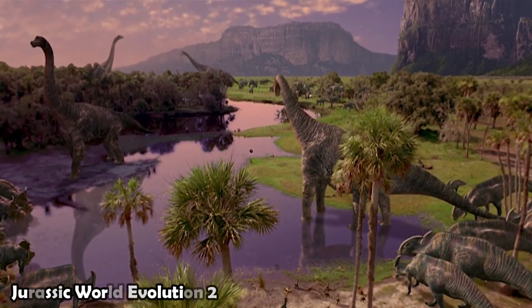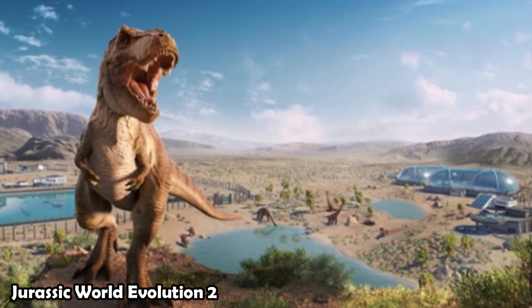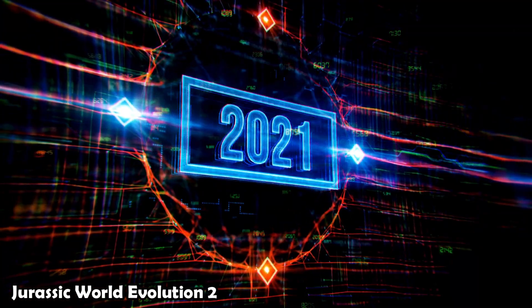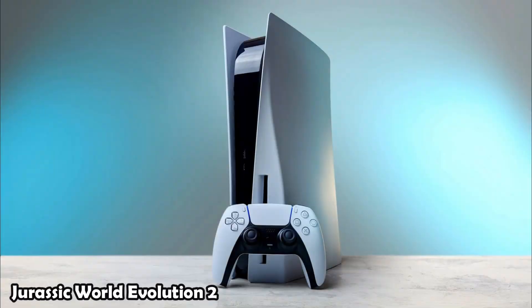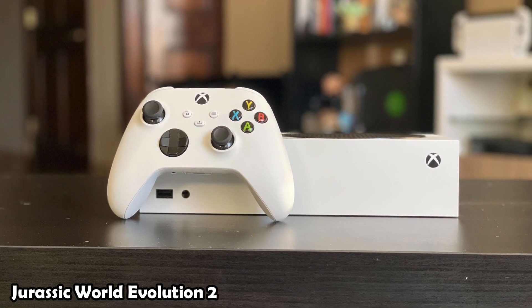Have you ever wanted to create your own Jurassic Park? Jurassic World Evolution 2 is a business simulation game developed and published by Frontier Developments. Released on November 9, 2021, it's available on multiple platforms including Microsoft Windows, PlayStation 4, PlayStation 5, Xbox One, Xbox Series X, and Xbox Series S.